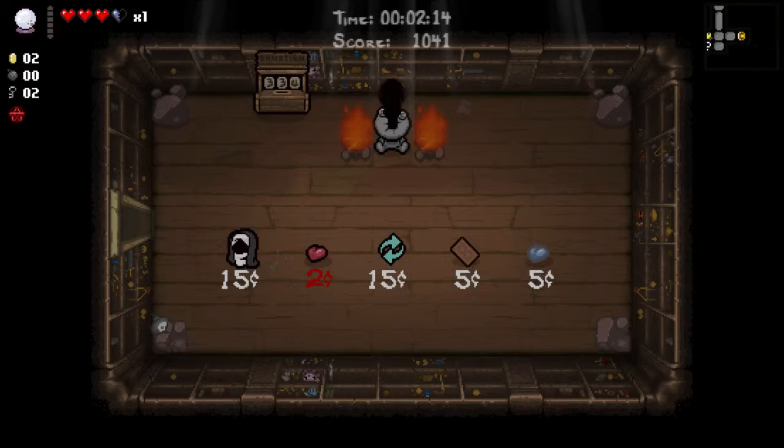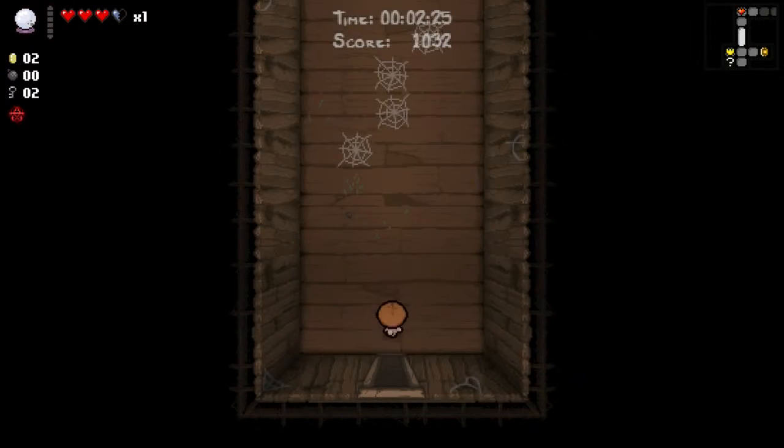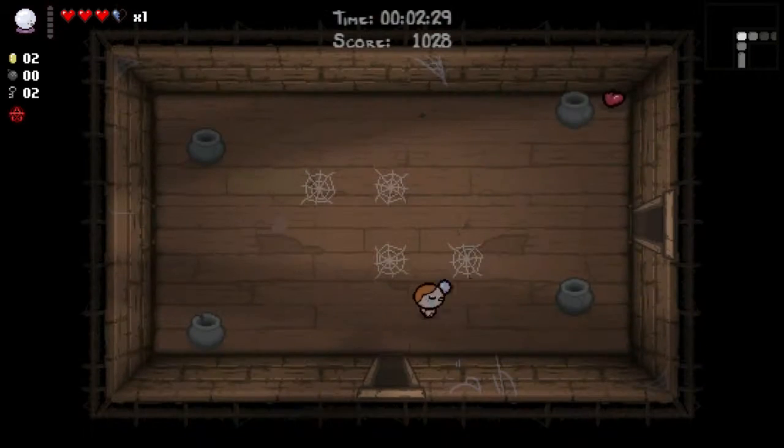This takes me to the shop. Holy Mantle — well, it is Holy Mantle, but I want the Restock item. That's the shop item. We can buy infinite items in the shop with that — it's an easy way to get a lot of items, especially if you get Chaos in combination with that. You can really make some wonders happen, as we saw on one of the mad runs.